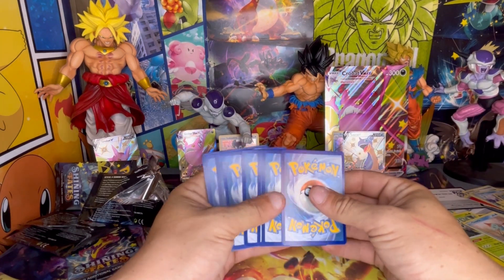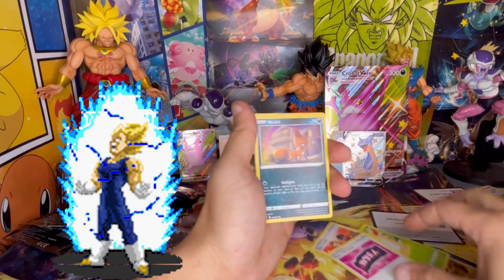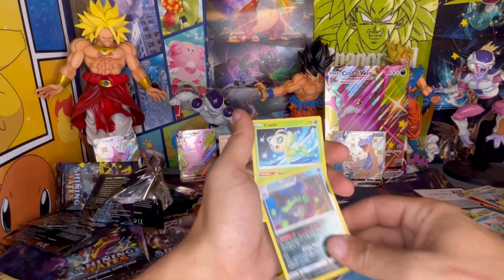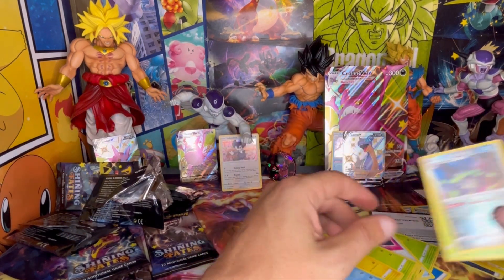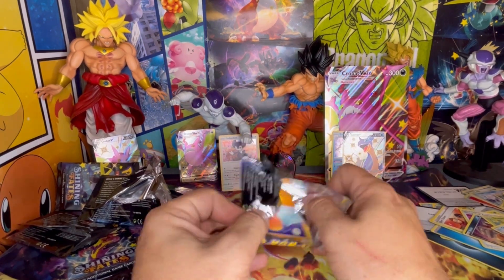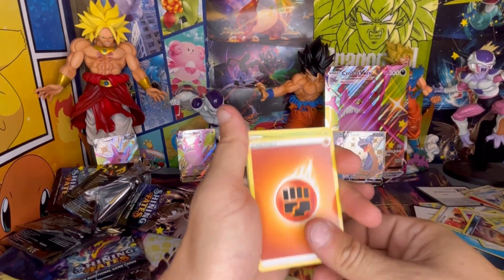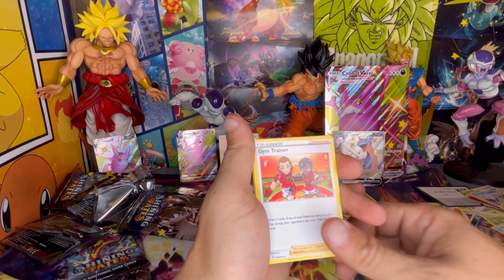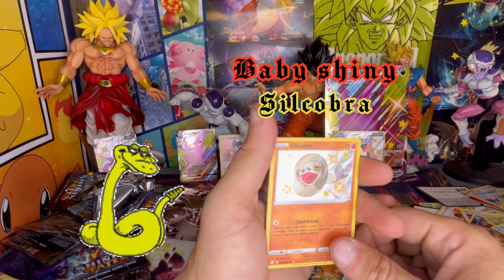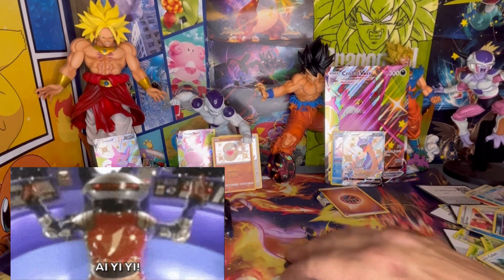There's a code card. We'll hit a pack trick here. Gym Trainer, Nincada, Grookey, Yanma, Morpeko, Chewtle, a Galarian Weezing, and a Celebi non-holo, guys. Pack trick's been hit — Fight Energy, Eldegoss, Gym Trainer, Trapinch, Nincada, Cacnea, Cutiefly, Baby Shiny Silkobra, and a Machoke non-holo. We will take the Baby Shiny — I have not pulled that one before. That's a new pull for me.